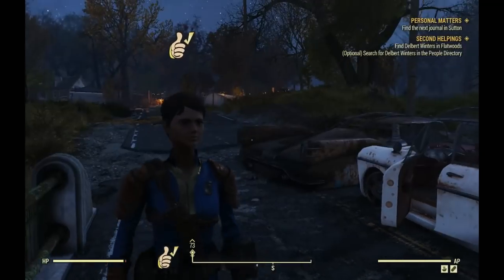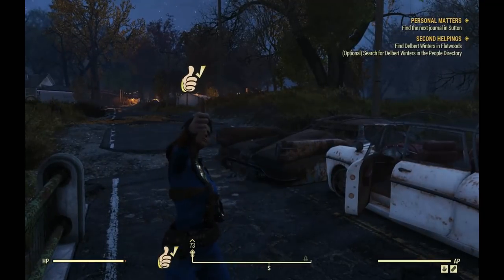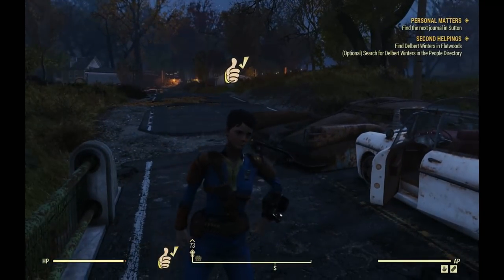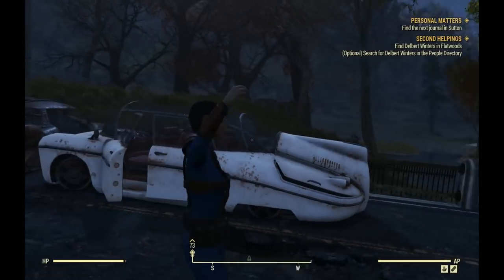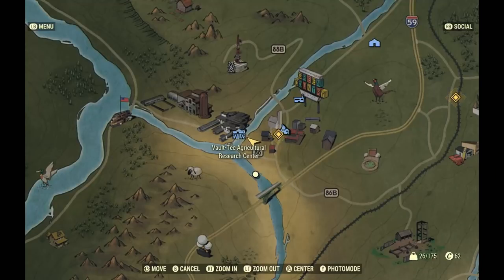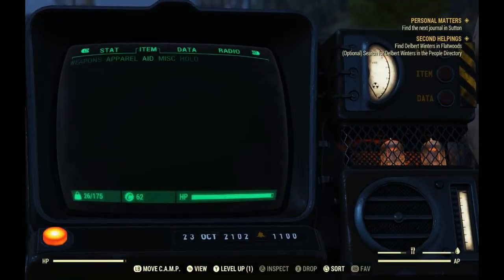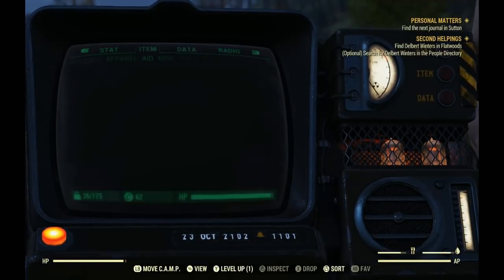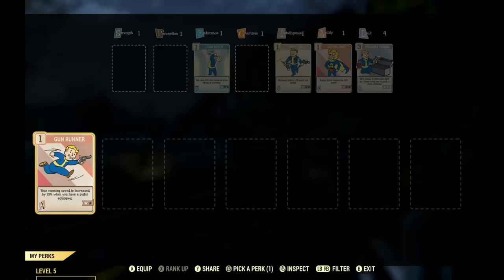I'm going to be showing you this grind at the Agricultural Research Center. This is the same location I did one of my cap stash runs. For this demonstration, I created a brand new character and ranked it up to level 5. We're here at the Vault-Tec Agricultural Center, right in Flatwood, so you come across this almost right out of the Vault. I stashed all of my aids, so you can see I'm starting with a blank slate.